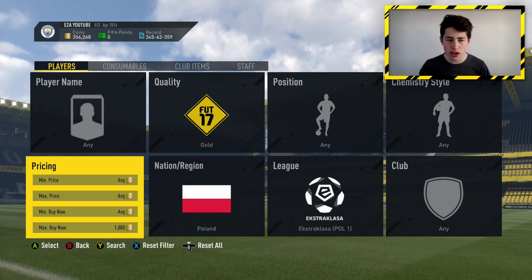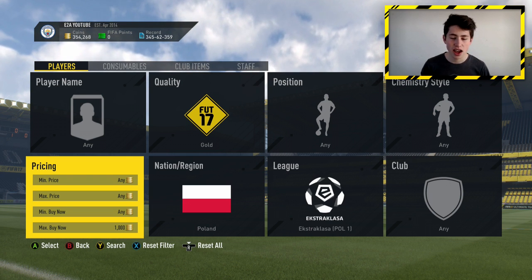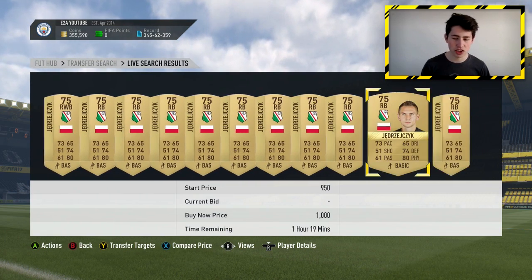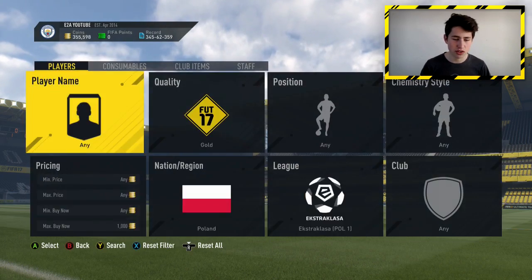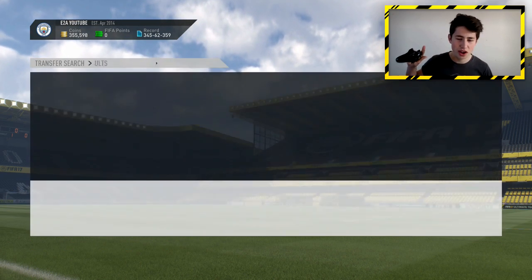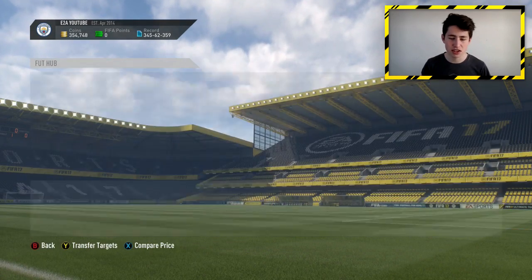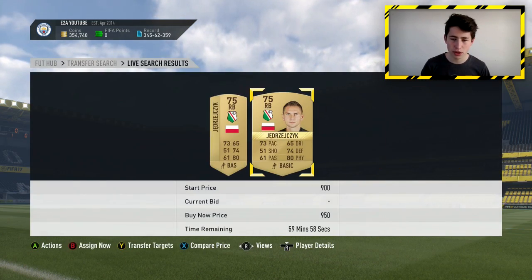The penultimate sniping filter is in Poland in the Ekstraklasa — you're going to be sniping gold Polish players for around 1,000 coins. It may be a little cheaper depending on when you're watching, but you need 3 Polish players and 1 card from each of the 2 teams needed in the marquee matchups. Currently they go for 1,000 coins, and you'll see cards listed a little cheaper around the 59th minute — around 950. With a couple on the market, press Y and B, and we got Pazdan for a good price.